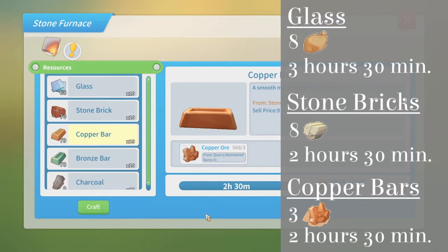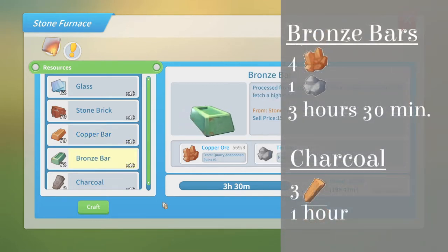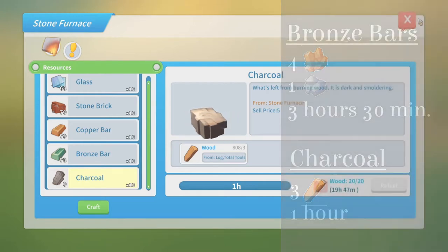Number 3: Copper Bars. A Copper Bar requires 3 copper ore and will take 2 hours and 30 minutes to make. Number 4: Bronze Bars. Bronze Bars require 4 copper ore and 1 tin ore. It will take 3 hours and 30 minutes to make a Bronze Bar. And last but not least, Charcoal. Charcoal is an item that you really don't need early in game, but will be an ingredient for Carbon Steel Bars which you are going to be needing a lot of. It requires 3 wood and takes 1 hour to be made.